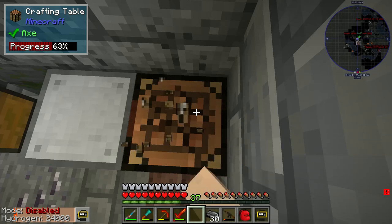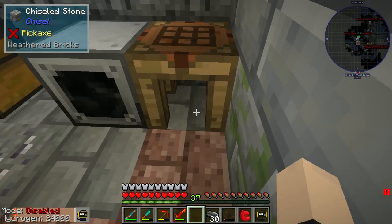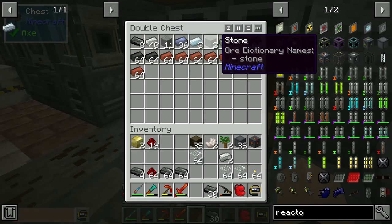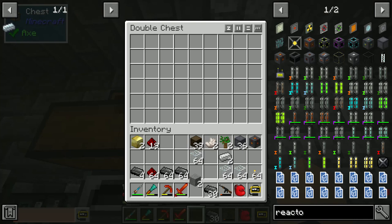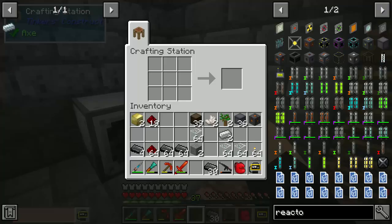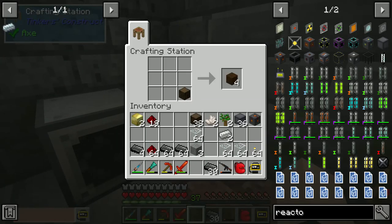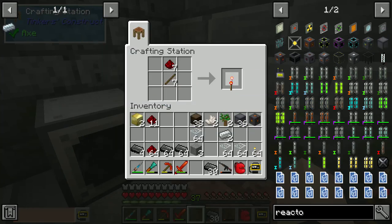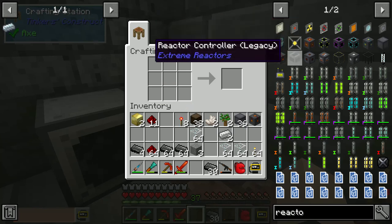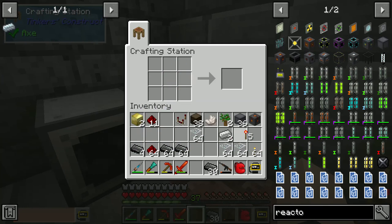So what we're going to do now is make this into a Tinker's crafting station — that's what it is. Now we're going to make our redstone torches. I am not even smart enough to make redstone torches apparently. Alright, now we finally got a comparator.